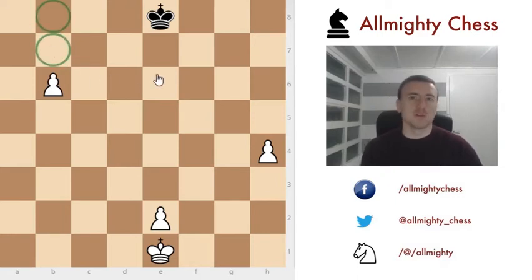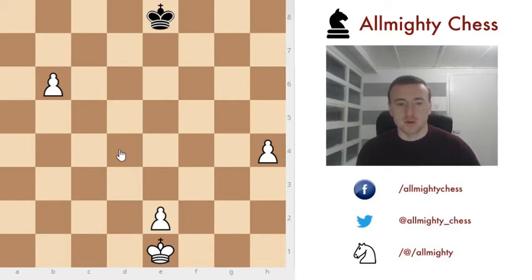The same rule applies for black, so for him the critical squares would be on the 2nd and on the 1st rank on both sides.